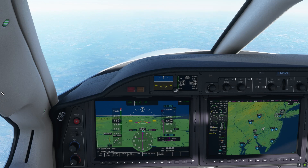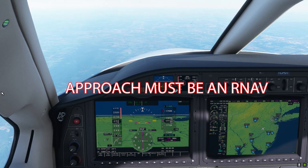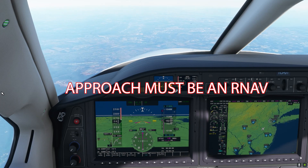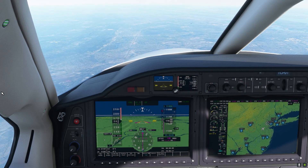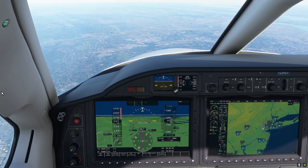The downside is you have to be on a final approach course for whatever approach you've put in to be able to do this. So if you're coming into the airport from the west and there's an approach coming into that direction, then you could use it and it'll take you down to the runway. It just makes descending extremely easy.